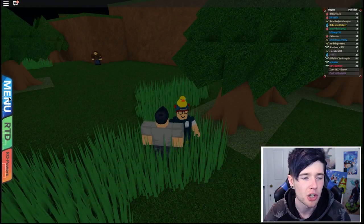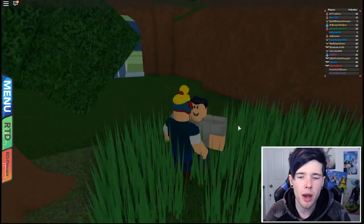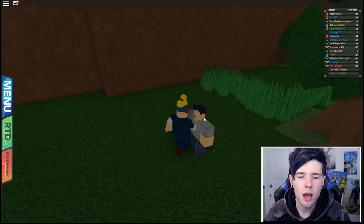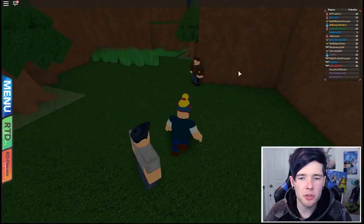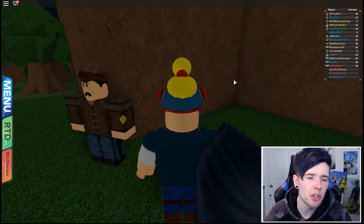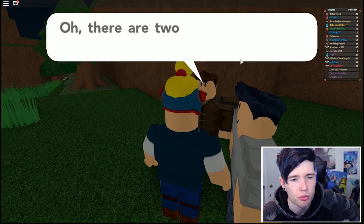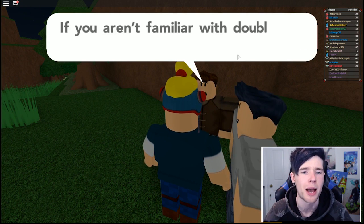Maybe he didn't heal us. Why didn't you heal my Pokemon? So I'm guessing he wants to double battle - there are two of them! That sure is unexpected - we'll have a double battle then. Two on two - let's do this! Bird Keeper and Armor. We have a Rock type in Antonio so we should be okay here. They're level 23!